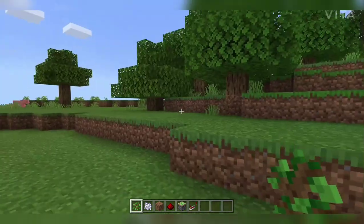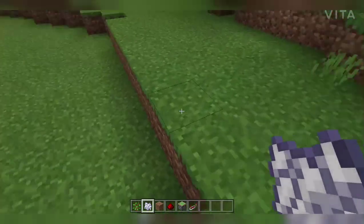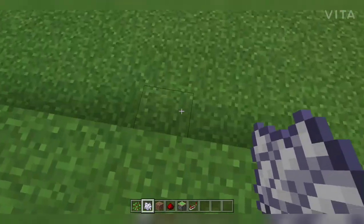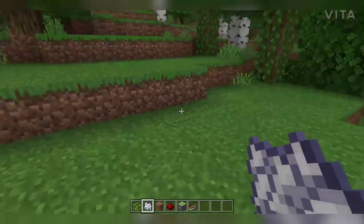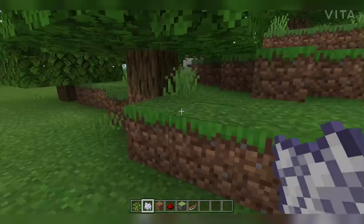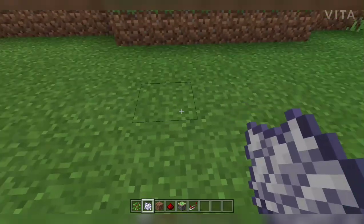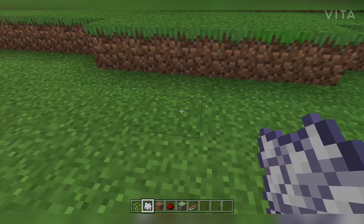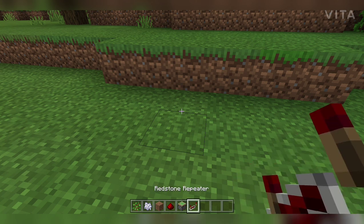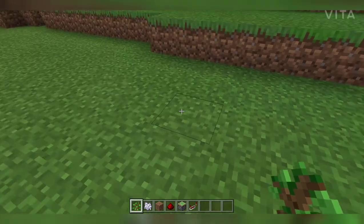First we need an oak sapling if there is no tree near you, because when I'm building the base I don't have a tree nearby. We only found one suitable place to make it. We also need bone meal to make the tree grow fast, a dirt block, stone, a sticky piston, and a redstone repeater.